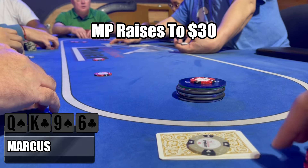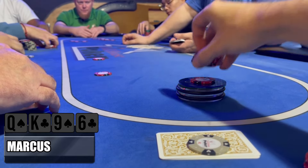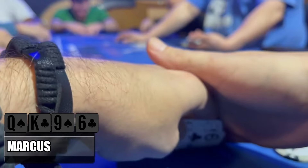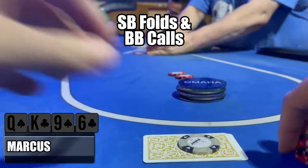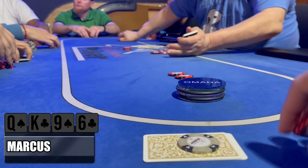Small blind and big blind call. The under the gun player decides to go all in for his remaining $15. Middle position raises up to 30. I give it a call. Small blind folds and the big blind decides to make the call as well. So we're going three ways to a flop here in the very first Omaha hand of the night.